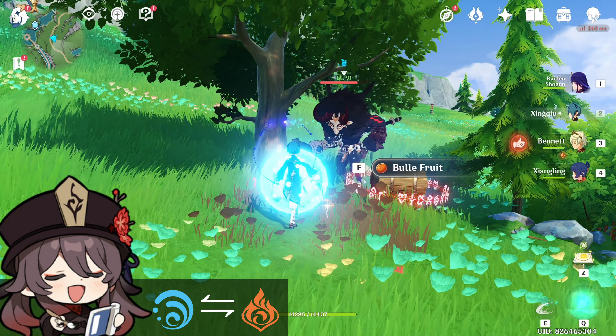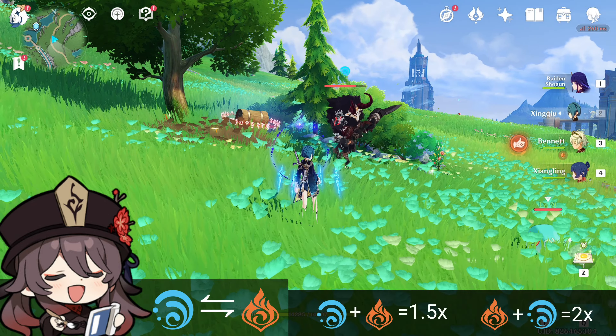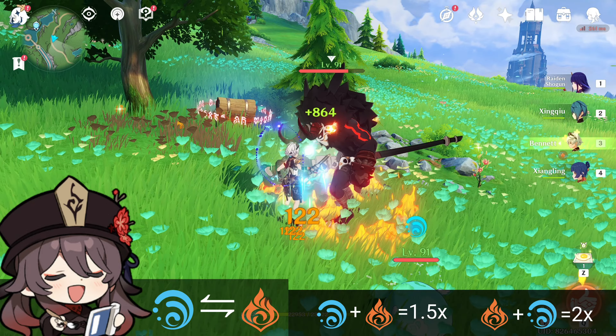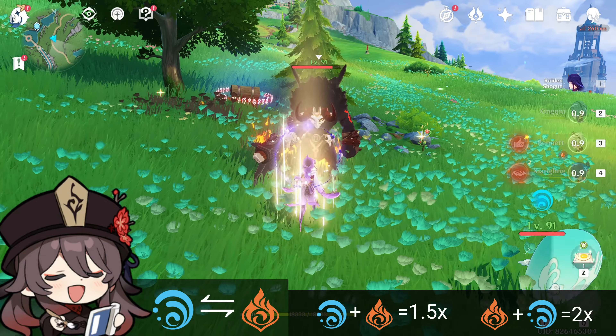The Vaporize reaction deals increased Hydro or Pyro damage depending on which element was applied first. If Pyro triggers Vaporize, the damage bonus is 1.5 times multiplied; if Hydro triggers Vaporize, the damage bonus is 2 times multiplied.